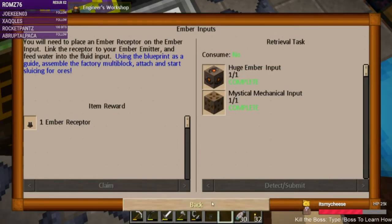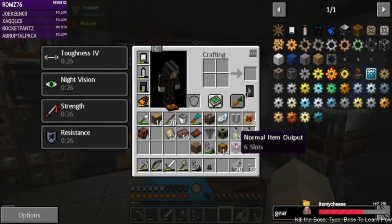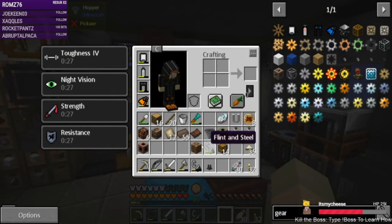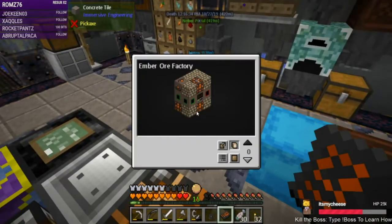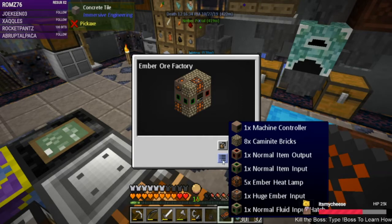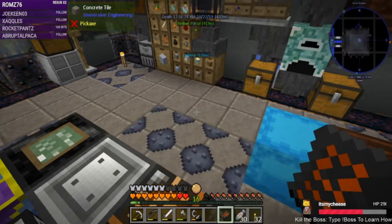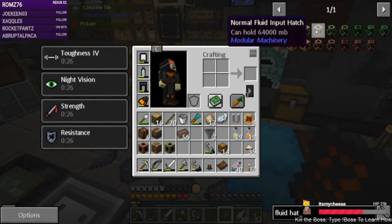We get an ember receptor back — the one used in the recipe — and then it moves on to the ember bore. Let's see what else we need. Current supplies: we need the machine controller, caimanite bricks — we have the item output and input, we have the ember heat lamps, and we have the ember input. So we need to make the fluid hatch, machine controller, and the caimanite bricks. Let's do the normal fluid input hatch.